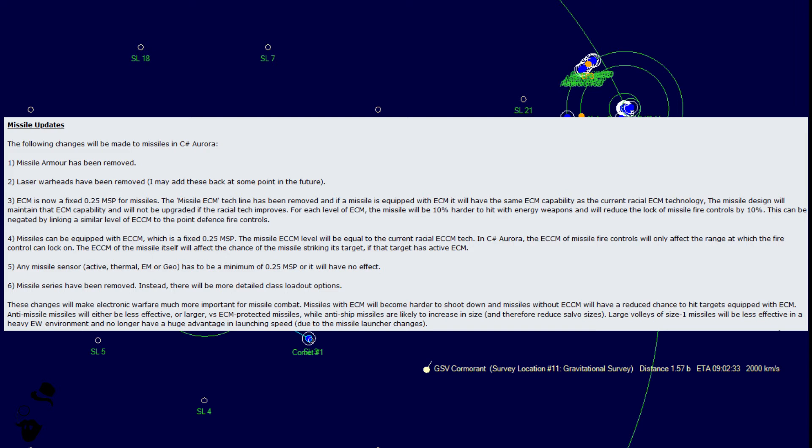Following changes have been made to missiles in C-Sharp Aurora. Number 1: missile armor has been removed — you can no longer armor missiles. That's going to hurt. On the other hand, that is going to make point defense more effective, because now you can't negate half their point defenses by just sticking a little bit of armor on your missile.